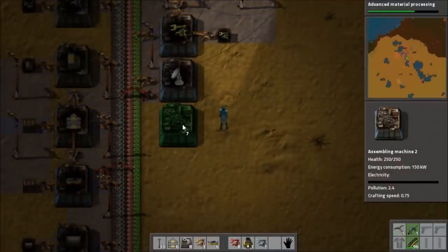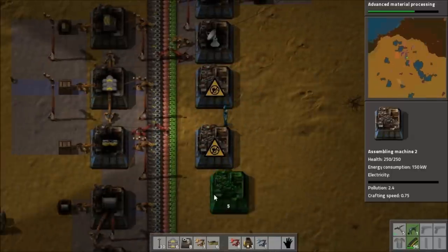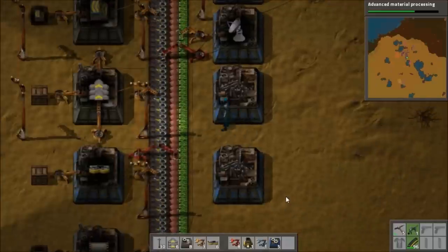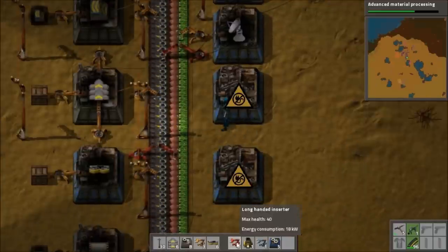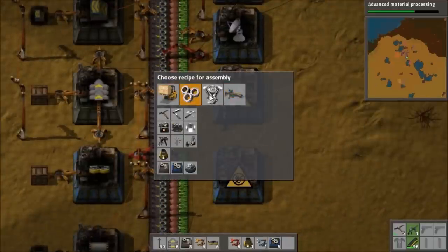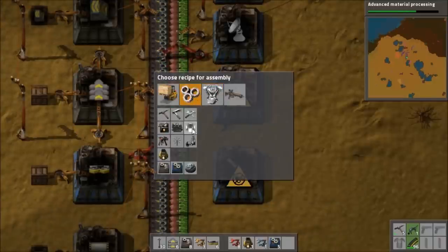Yeah, we'll make an iron stick assembly, but it'll be sort of on the side a bit. We'll plonk that down. And that. I don't know about having a steel axe thing. We will make an assembler - that's for iron sticks. And this is for... where have they gone? Lights.